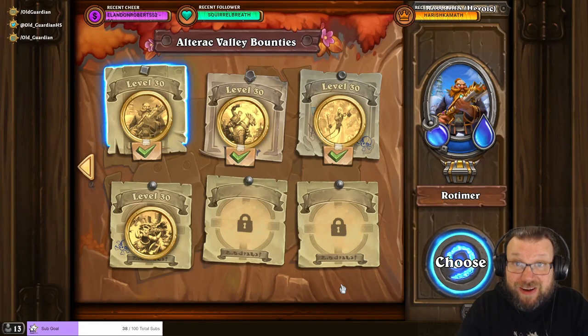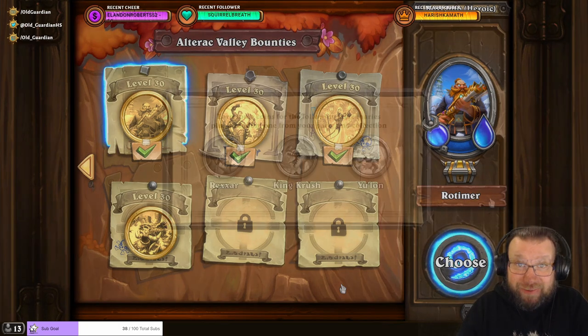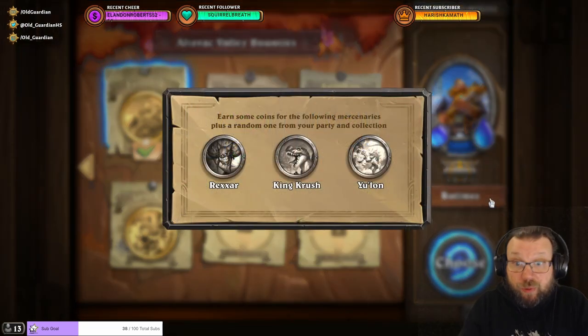Hello everyone, it's Old Guardian here. In this Hearthstone Mercenaries Bounty Guide, I'm going to take a look at the easiest way to beat Heroic Rotimer in Alterac Valley. You need to defeat Heroic Rotimer with Yulon in your party to unlock Yulon's third equipment.